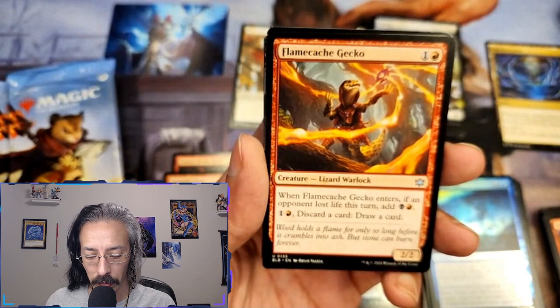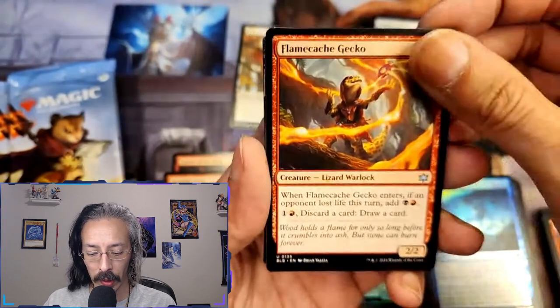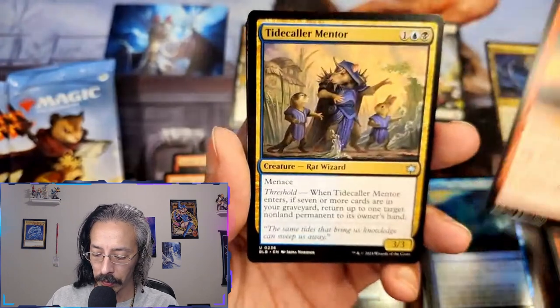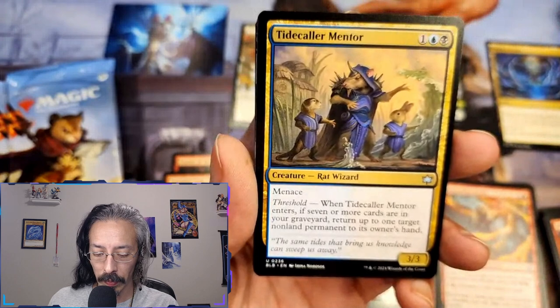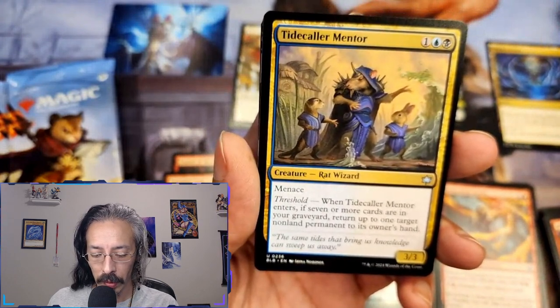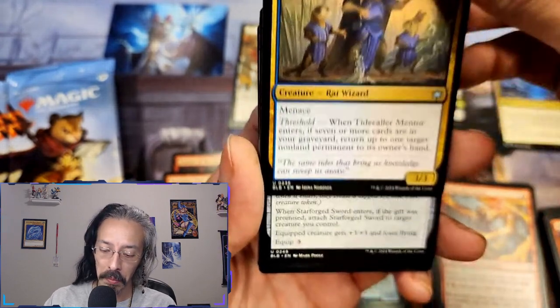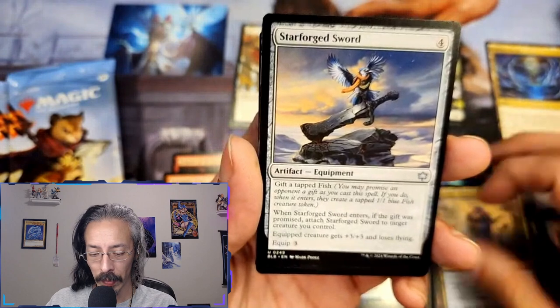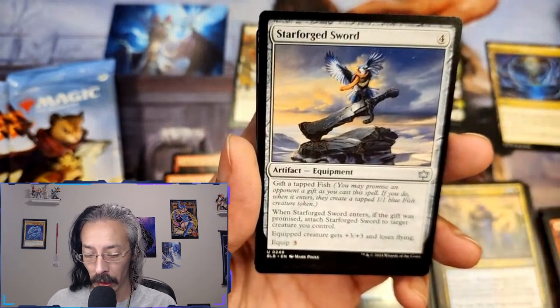Whisker quill scribe — mouse citizen two-two with valiant. You may discard a card, if you do draw a card. Flame cash gecko. Tidecaller mentor — if seven or more cards are in your graveyard, return up to one target non-land permanent to its owner's hand. That could be nice for retrieval — dump something and use that to bring it back to your hand.